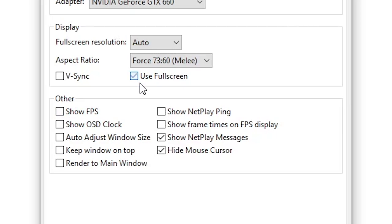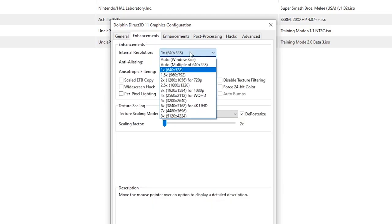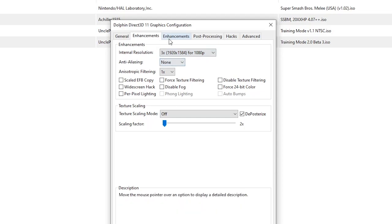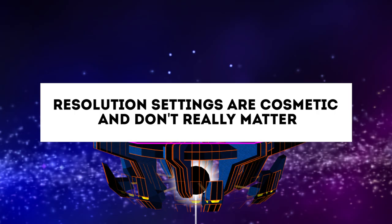I'd also recommend checking the Show FPS and Show Netplay Ping boxes. Finally, if your computer can handle it, you can go to the Enhancements tab, click on the Internal Resolution menu, and upscale the game to 720p, 1080p, or even higher to play Melee in HD. Make sure to test if your computer can handle these settings by trying the game offline first. It's perfectly fine to leave the settings unchanged — it's really just a preference thing.